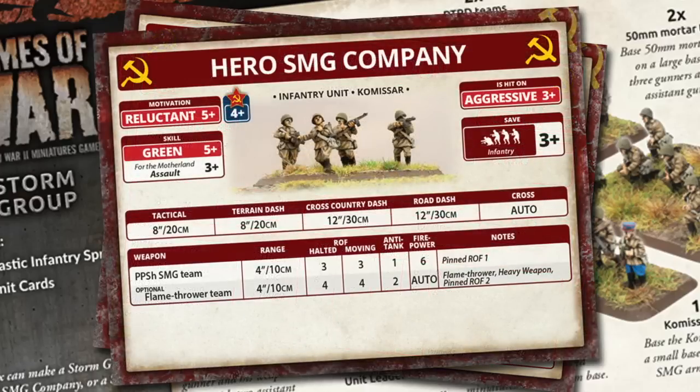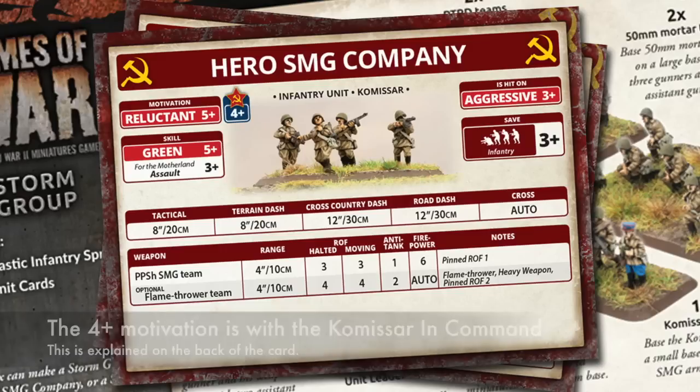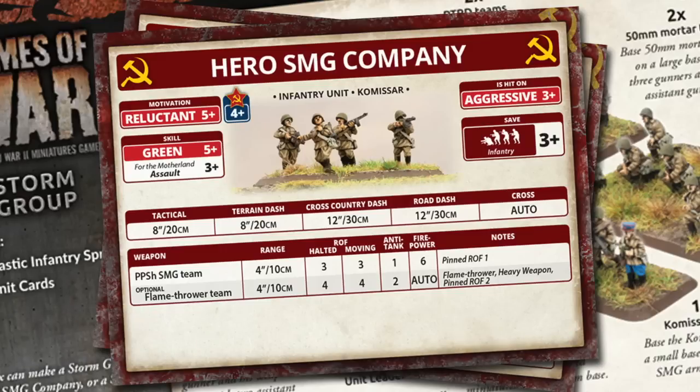The other card you get is the Hero SMG Company card. This fields five or seven SMG teams and the Commissar. They lack the AT rifles, mortar and Maxim options of the storm group, however they do get flamethrowers. Their motivation is reluctant on five plus and they are aggressive, making them easier to hit at three plus. But these are much cheaper to field — four points for five SMG teams and a Commissar, or six points for seven SMG teams and a Commissar. While this is less effective, the low cost might make it an attractive option.